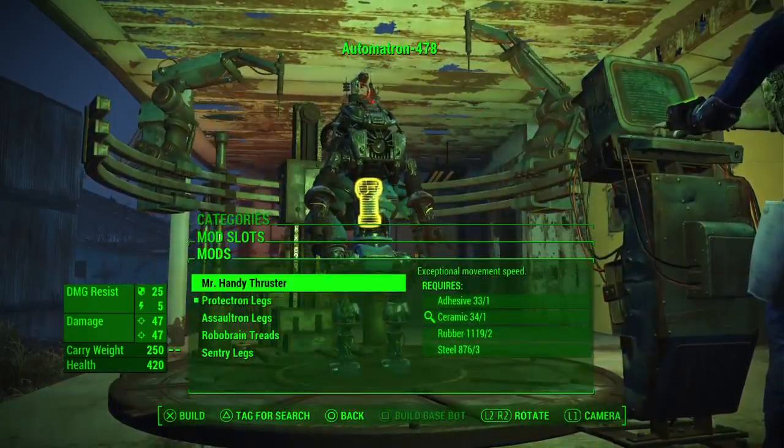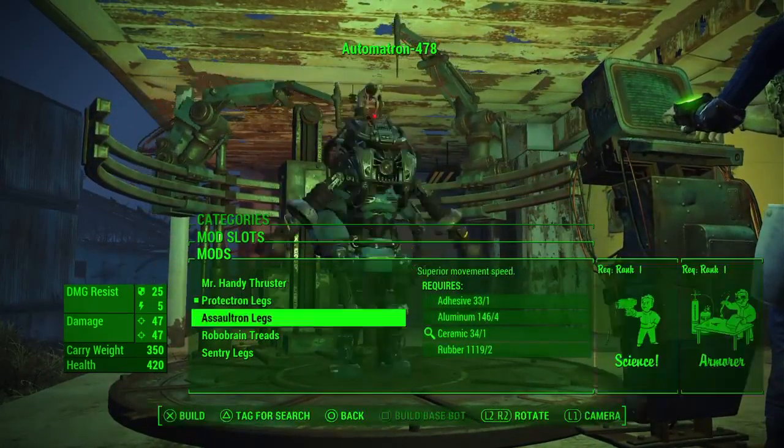You could have a Protectron Torso with a Handy Thruster — you can do that. Assaultron legs, robot brain treads, or Sentry legs.